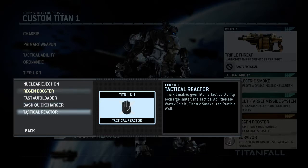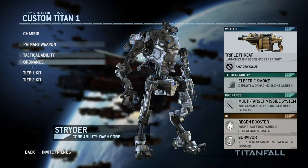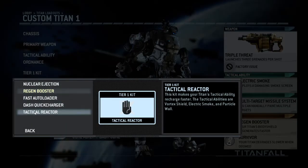Then we have the Tactical Reactor, which recharges your Tactical Ability faster. The main Tactical Ability I always use is Smoke, so unless you use Tactical Abilities quite often I don't think the Tactical Reactor is that big a benefit.